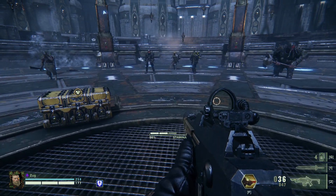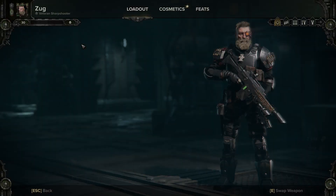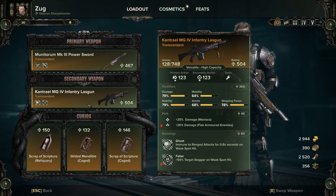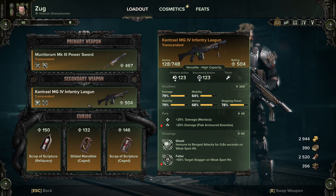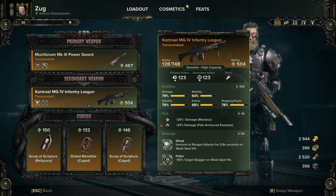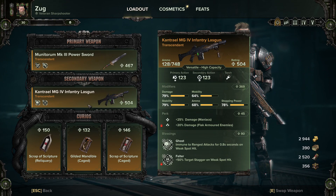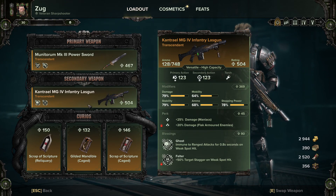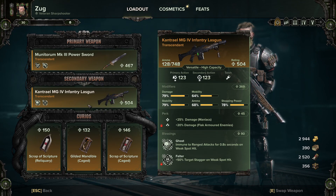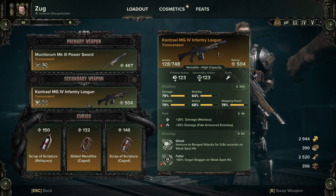This is the highest-rolled one I have, but it's not a perfect roll — as you can see it's a 369. The damage, stability, stopping power, and ammo are all around where I want them to be. With the Mk4 you can drop down the ammo capacity a bit because it's very forgiving and generous with ammo. You want to try and roll the modifiers as close to 80 as you can on damage, stability, and stopping power.